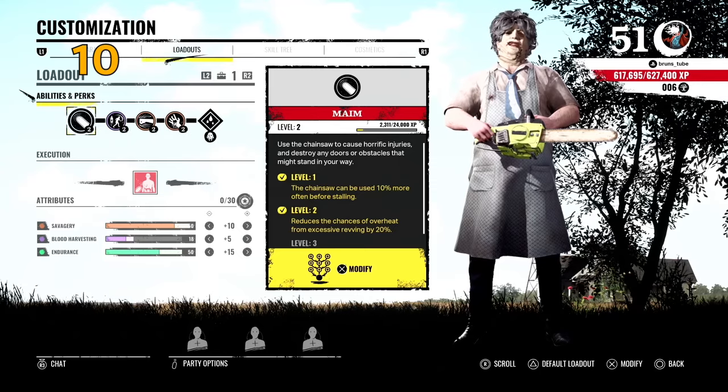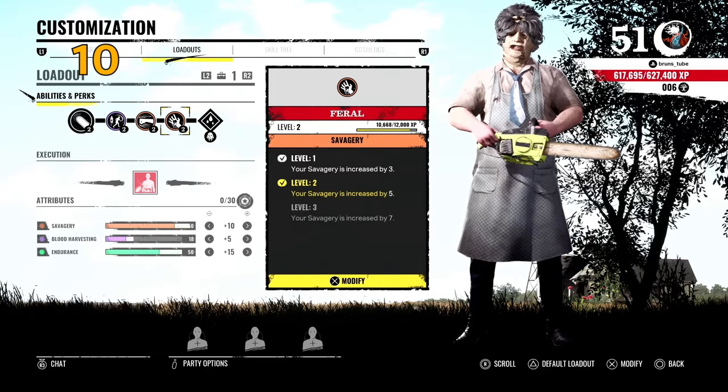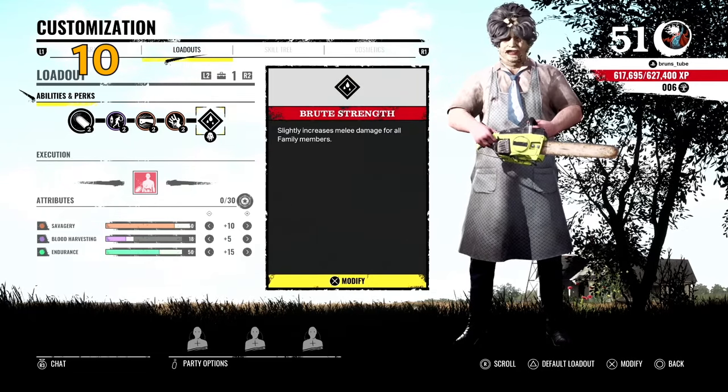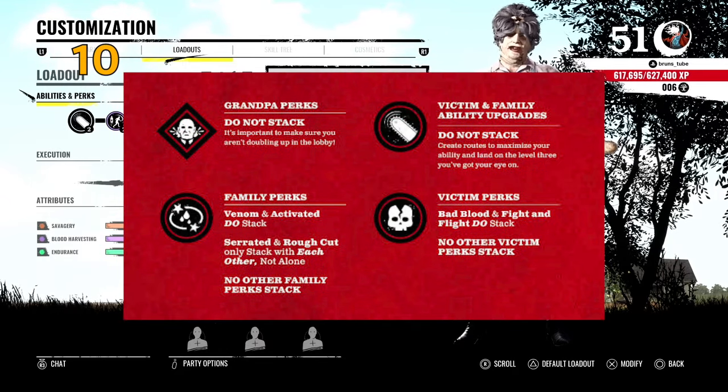Remember, perk values do not stack. I made a mistake in a previous video saying you could stack damage on Leatherface — that's not true. Only Activated stacks with Venom, and Serrated and Rough Cut stack with each other, not alone.